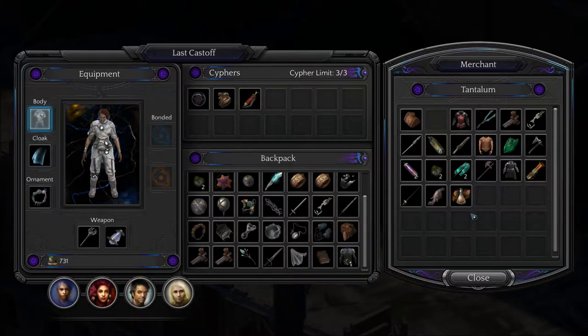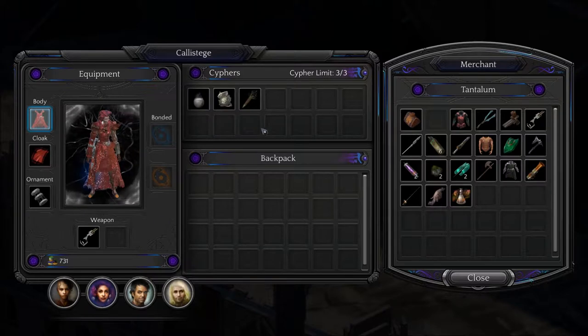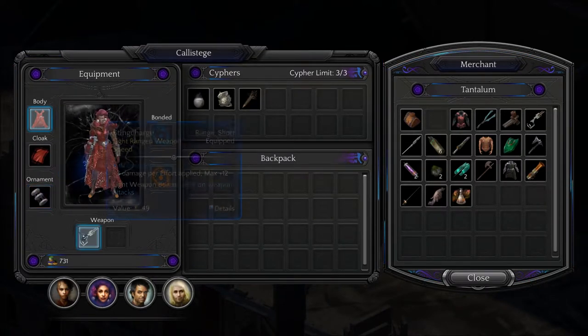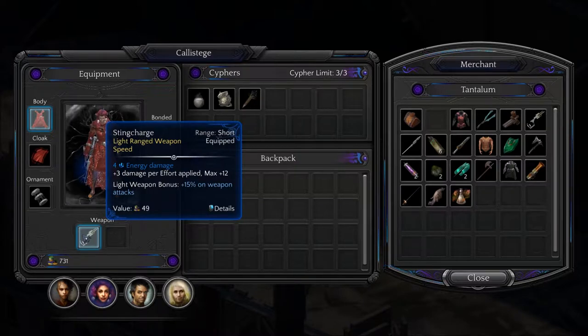Medium ranged weapon. Wait, what is she using? She has a Sting Charge. Okay, so we do have that.